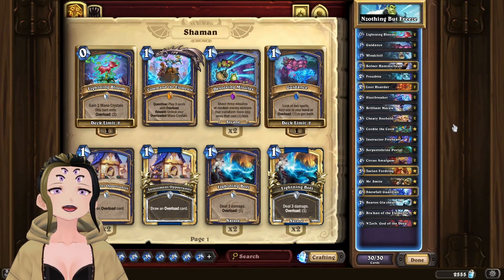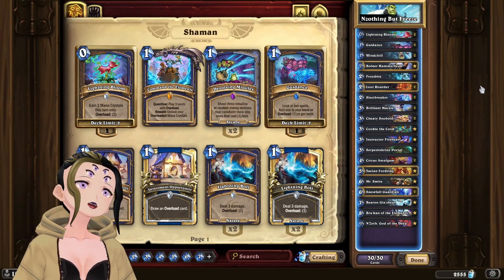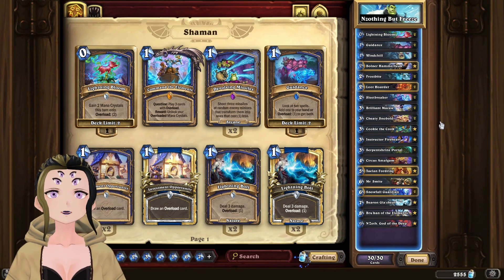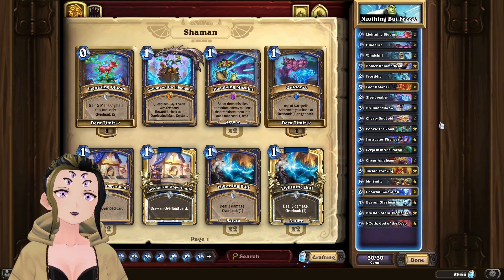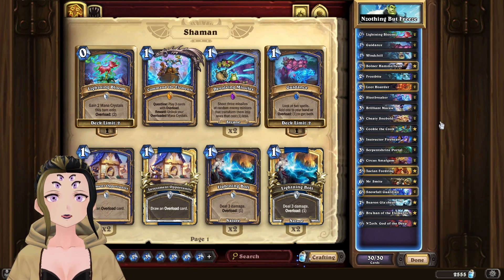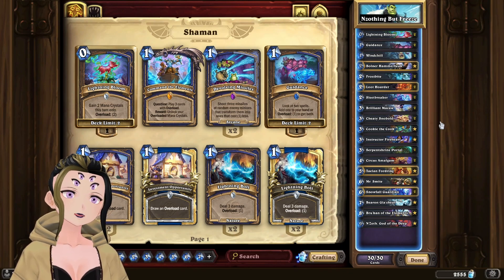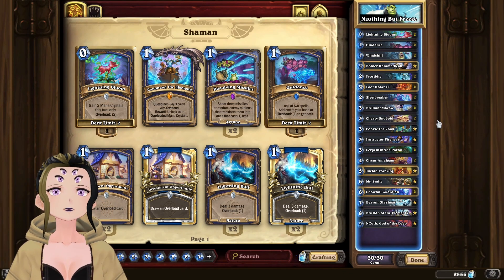Hey it's Webs here, and it's time to be a bit cheeky with this version of Freeze Shaman — N'Zoth Freeze Shaman — where we're trying to freeze out our opponent while we delay until we can play down N'Zoth as a big finisher, in combination with Mr. Smite and Circus Amalgams, in order to have a bunch of charge minions off of our N'Zoth.